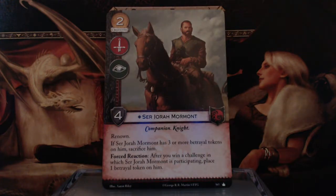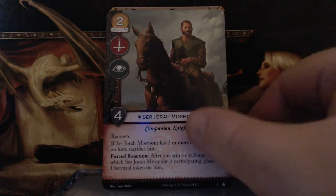Jorah Mormont — 2 gold, Warfare and Intrigue challenge Icons, 4 Strength, Companion and Knight keywords, Renown ability. If Ser Jorah Mormont has 3 or more Betrayal Tokens on him, sacrifice him. Reaction: after you win a challenge in which Ser Jorah Mormont is participating, place 1 Betrayal Token on him.